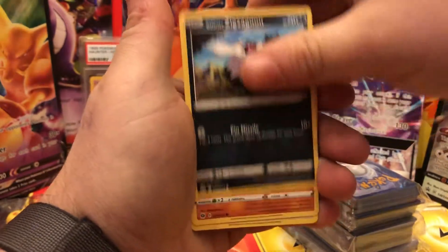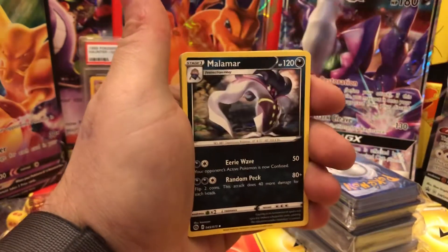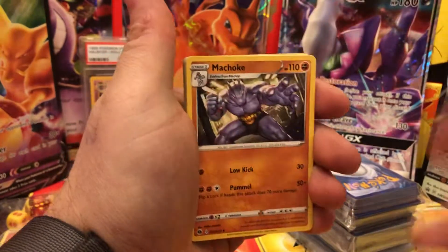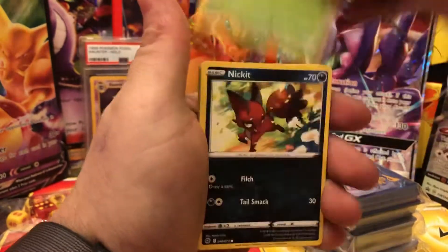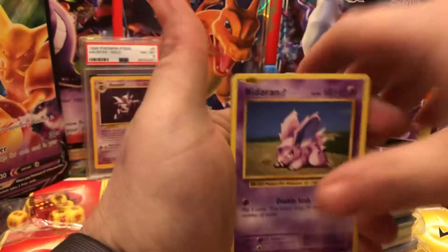Whooper, Zigzagoon, Rock Ruff, Steel Energy — energies aren't bad — Mawile, Machoke, Pokémon... Sableye, Hakuna, Nick hit. Oh, some evolutions he threw in there, okay.